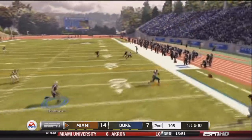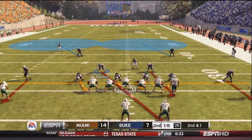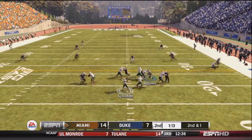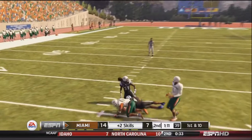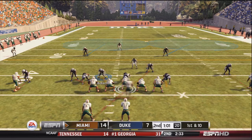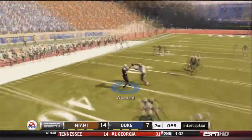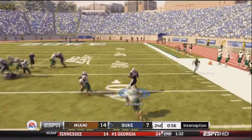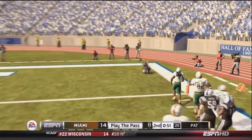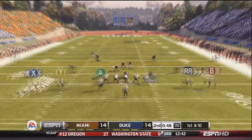Schmidt drops back and finds Hagan, who steps out of bounds on his cut. Second and one. Schmidt finds Alston for the first down. First and ten for Miami. Schmidt drops back, looks deep left, and is picked off by Woodward. Woodward has nobody in front of him — that's a defensive touchdown. What a strike by this defense to get that nice defensive touchdown.